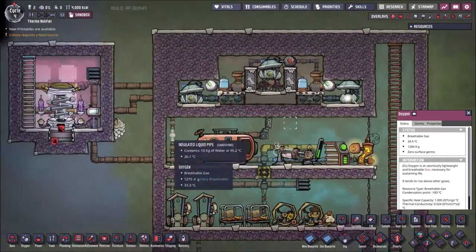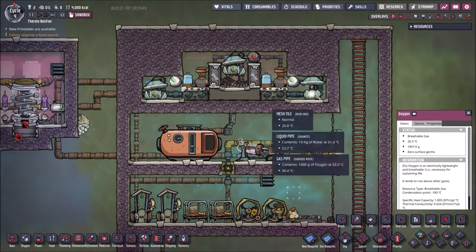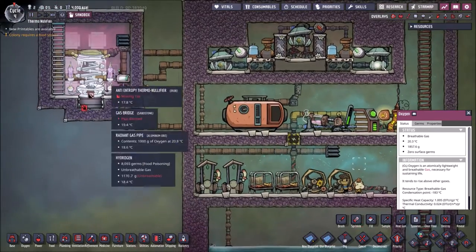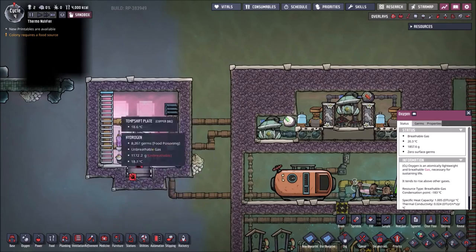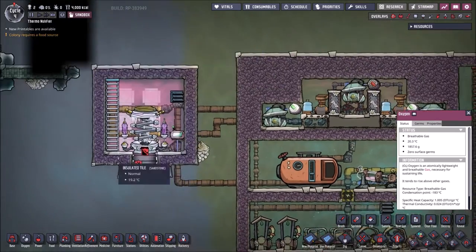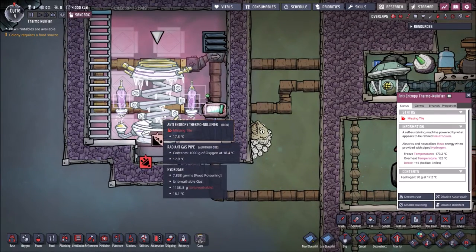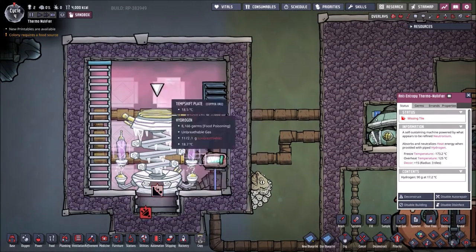Hey everyone! Just trying to make a quick guide to show you how to cool your base or your oxygen early on in the game with an anti-entropy nullifier. This thing consumes 10 grams of hydrogen per second to cool down the space around it.